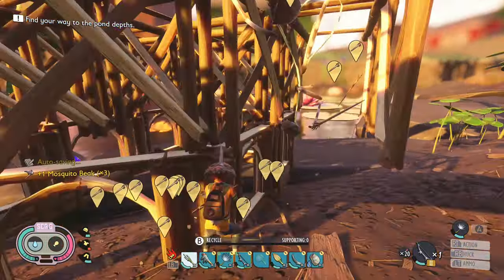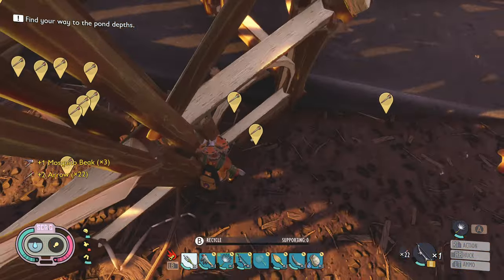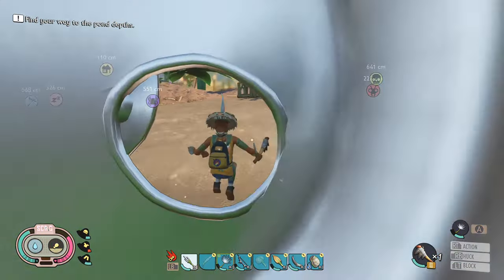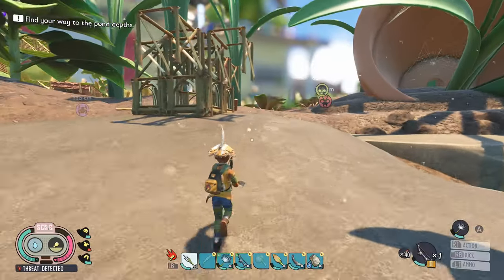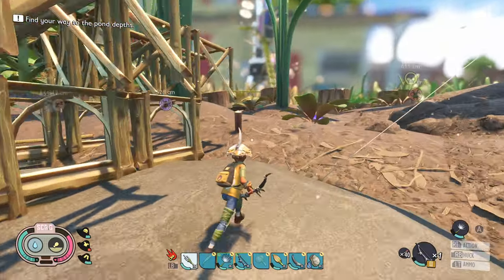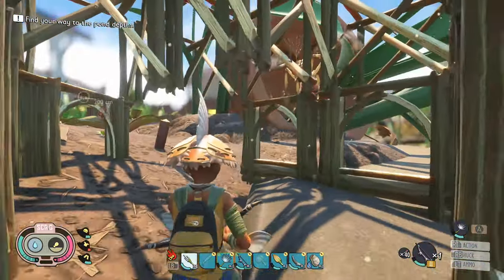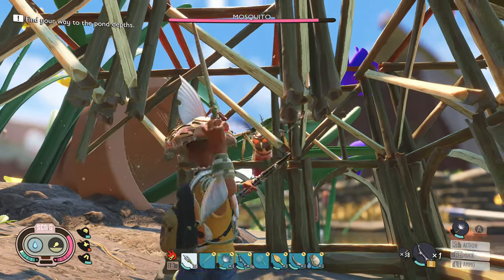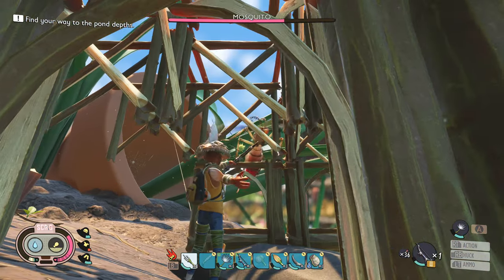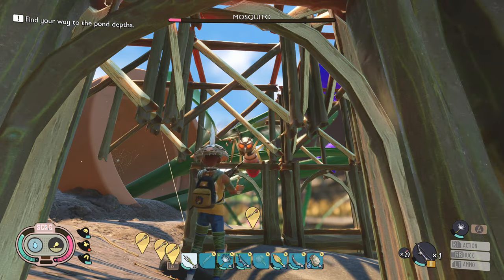Just like that — easy peasy. I didn't think this was gonna work but it worked. Basically what you want to do is lure them in, go inside, find you a spot. This is the best way in my opinion to farm mosquitoes.